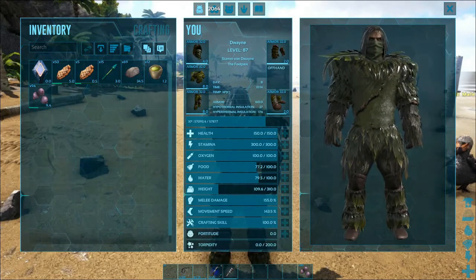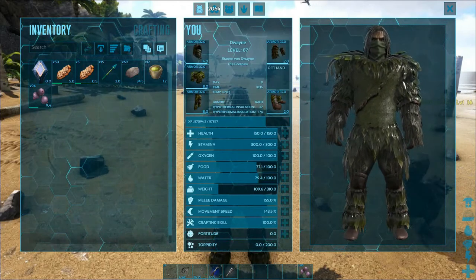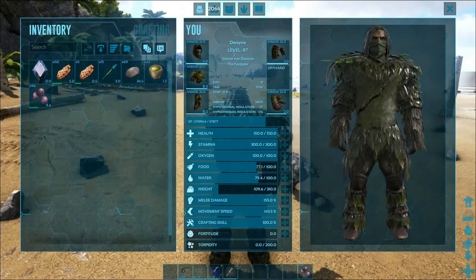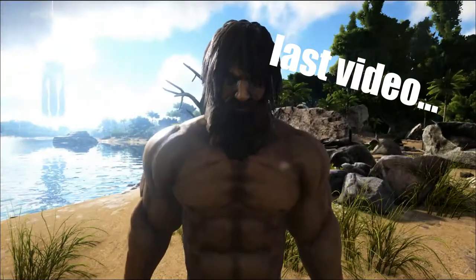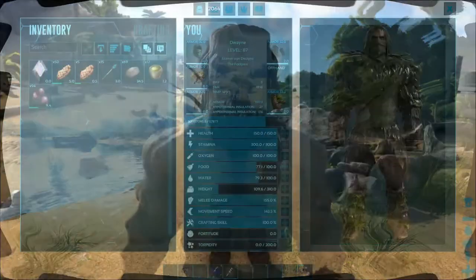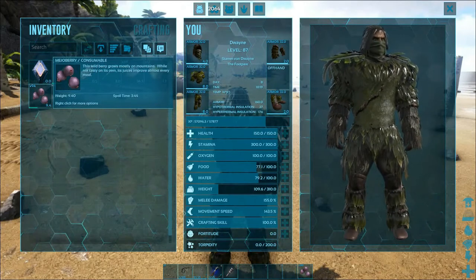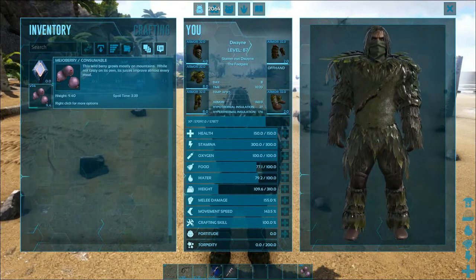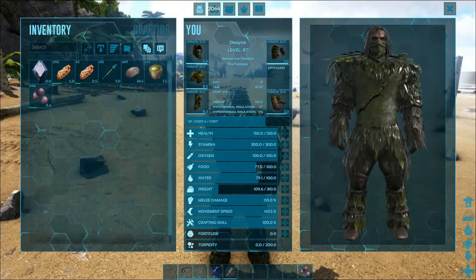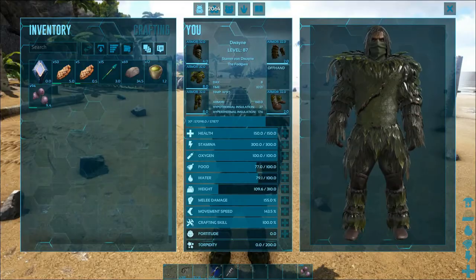I brought some narcotics but I don't think we're gonna need them. I'm playing with taming x3 — as you might know from the last video, I actually play with taming x4. But even if you play with taming x1, you'll need maybe 10 mejoberries for a normal Parasaurolophus. I brought 194, so we should be good.